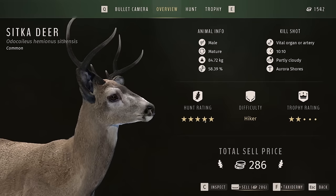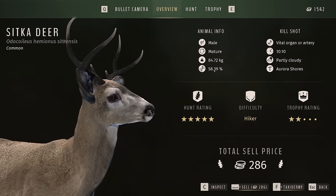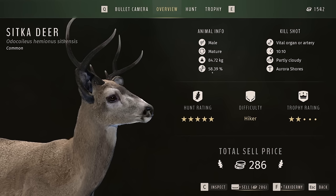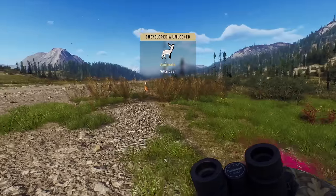Overview: we got a five-star hunt rating because we've got a good shot and we used the right gun. He only had a 58.39, and I think anything above 80 we don't want to be messing with — from what you guys have told me. Very good deer to take out. And we're going to sell him for 286 bucks.